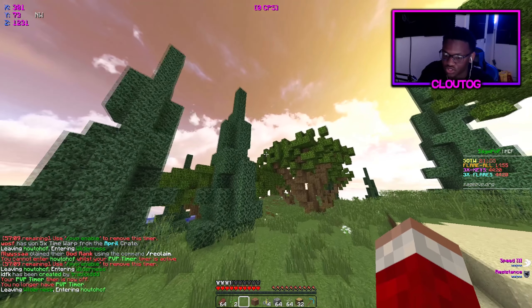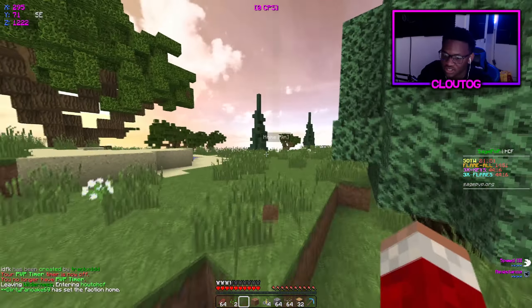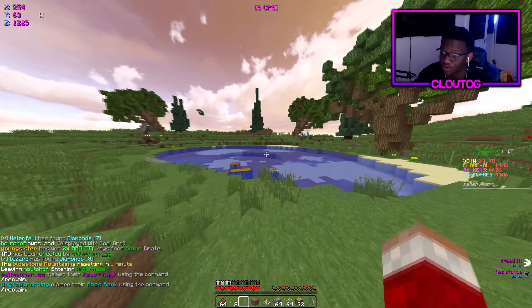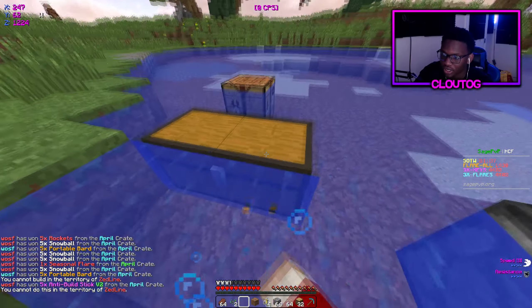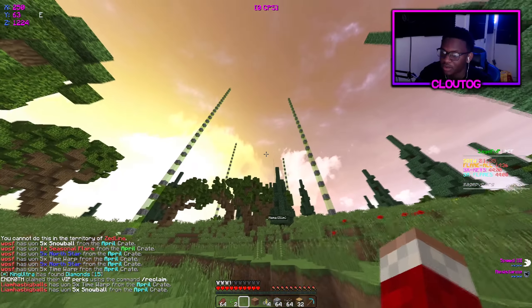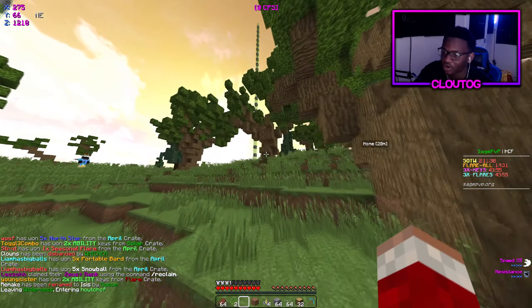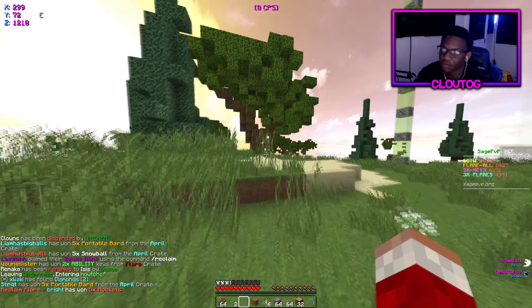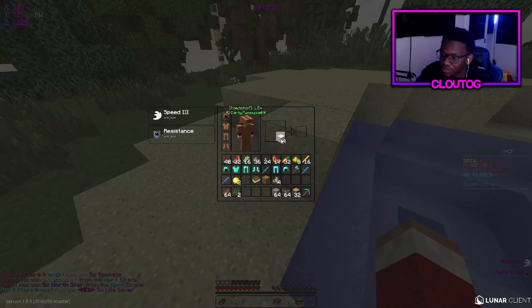We got ourselves a 34 by 39 or 35 by 38 claim, which is good. Let's F set home — I'm lagging, I don't know why. If I F map, we have a pretty good claim. I could extend over here if I wanted to. Someone already took this spot but yeah, this is a pretty good claim since we have trees in our claim, so we don't have to worry about going outside for wood.